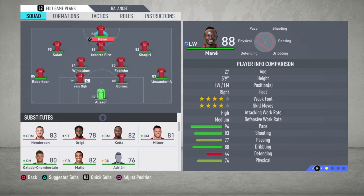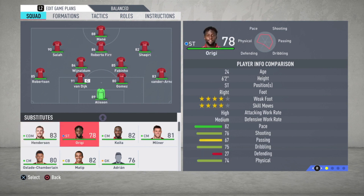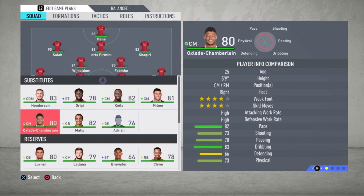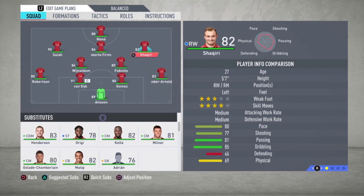Let's look at the substitutes. Most of the time I'm using Henderson — if Wijnaldum or Fabinho is tired, most of the time it would be Wijnaldum. Origi can be useful but I didn't use him that much. Keita is really good. And Oxlade-Chamberlain — I'm using him to replace Shaqiri in almost every game I played.